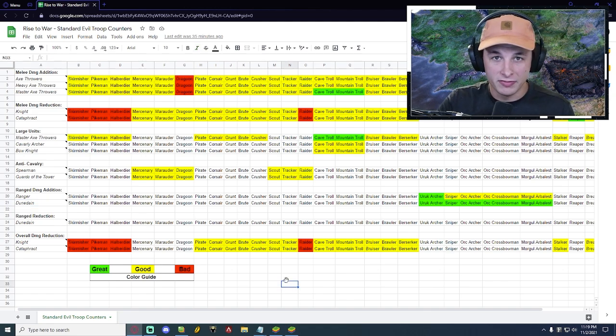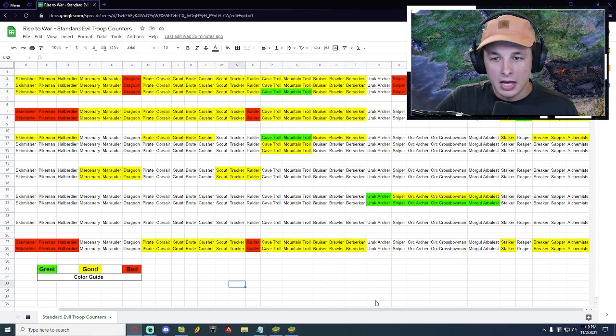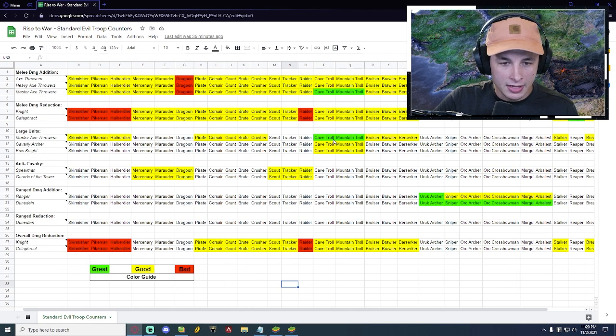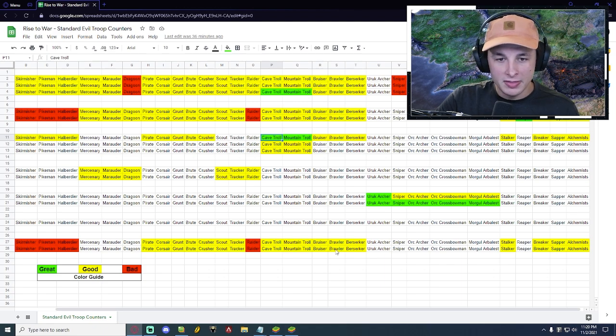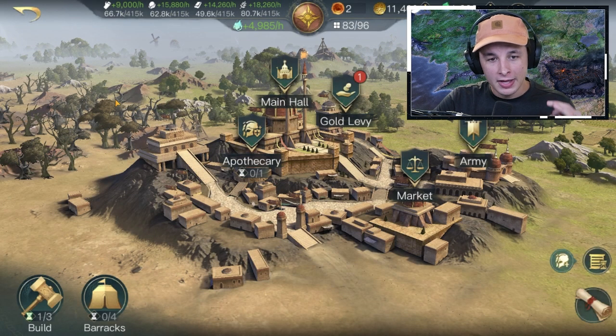Obviously there are a lot of different troop compositions you can take with different commanders and their abilities, but this is meant to be a helpful quick-glance reference for players just getting started. If you've scouted a land and see cave trolls, look at the list and pick someone in the yellow if possible, or at least not in the red. This isn't the end-all be-all list, but hopefully it's a beginner-friendly way to approach troop counters.